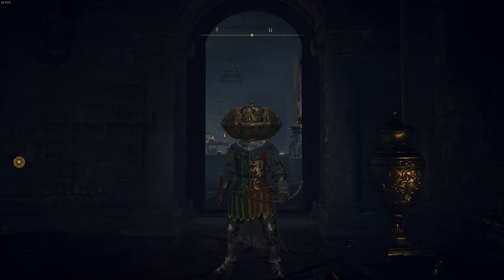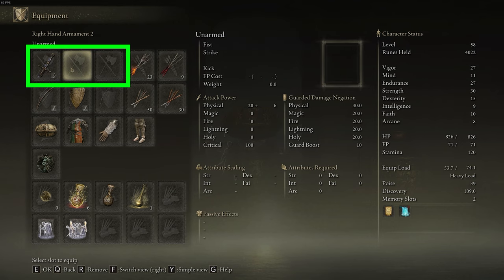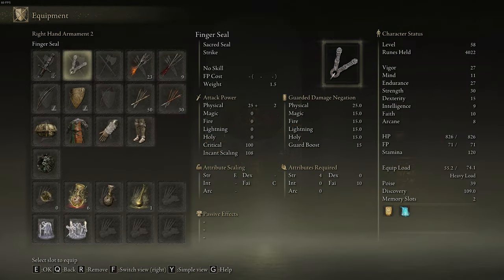Once you have the Finger Seal purchased, you're going to open up your main menu, click on the equipment tab, and then click on one of your armament slots in the top row. Then scroll down until you find the Finger Seal and click on it to select it. Now we have the Finger Seal equipped, and since it was equipped in the top row, this is going to be a right-handed weapon.